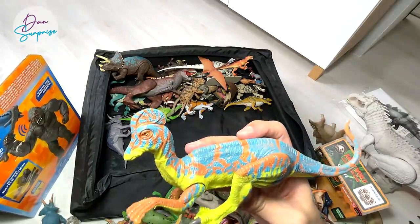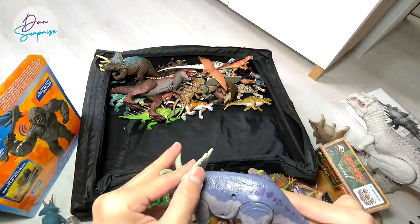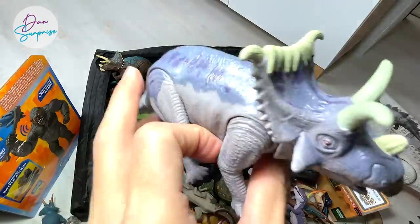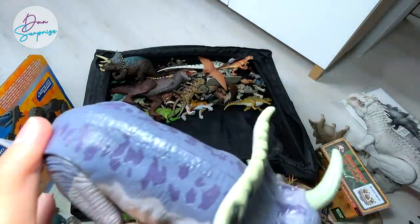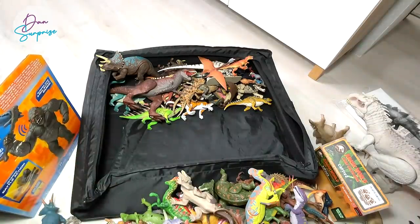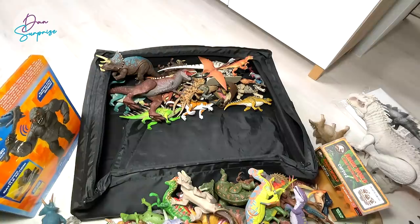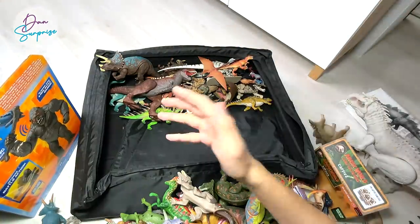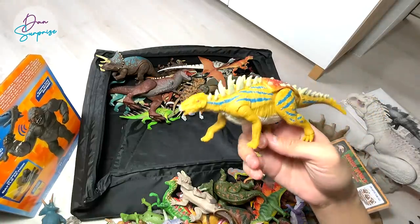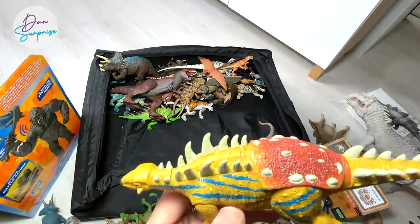Corythosaurus right over here, the helmet lizard. And I'm not too sure what this is - let's take a look. Oh yes, Kosmoceratops! We definitely do not have a figure of it from Mattel. If Mattel can come up with more new species, that will be amazing - come up with a Giganotosaurus please Mattel, that will be really awesome.